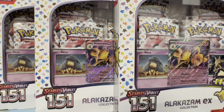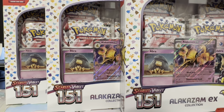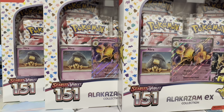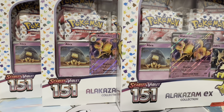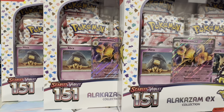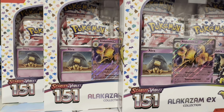We're here with three Alakazam EX 151 collection boxes, and we are continuing to try our hardest to complete our 151 binder. We need the Charizard, a few more special illustration rares, some other illustration rares, some Reverse Hollows. What a fun time we are having. Join me on this quest as I use movie magic to open these boxes and get to the 12 booster packs. Let's see what we get.